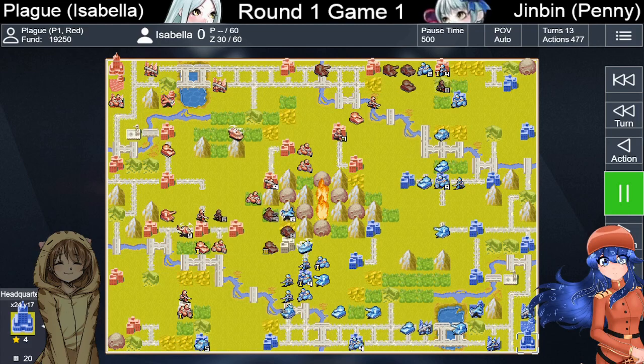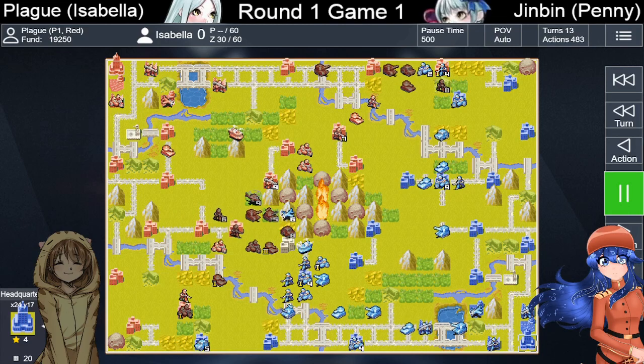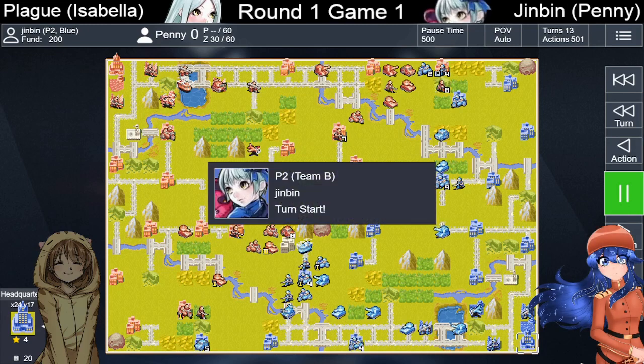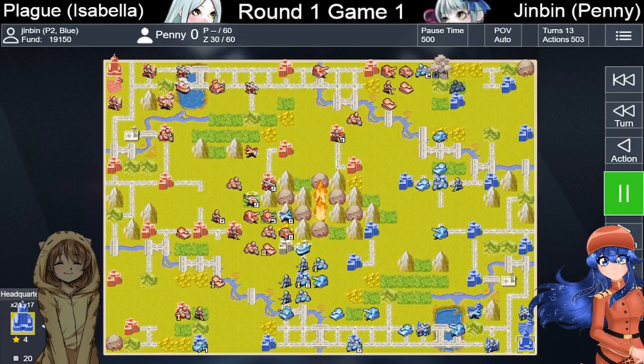A 5 HP anti-air does 4 damage to a duster — as always, anti-airs are amazing against air units. We're starting to see some buildup on the south side. Jinbin is forming an infantry wall — not a terrible one. All the infantry can be covered, even the one standing in front of a river tile, which forces any attacker to get close enough to reach it. That artillery is doing its job.